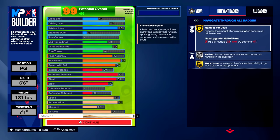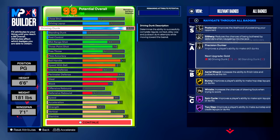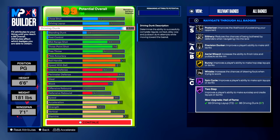Once you have 99 out of 99 potential overall, your build is fully upgraded. Going over the finishing category badges: silver posterizer, silver slithery finisher, silver precision dunker, aerial wizard gold, bunny gold, whistle silver, spin cycle on hall of fame, and two step on hall of fame.